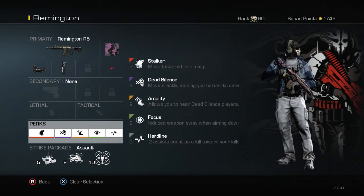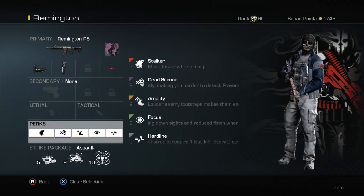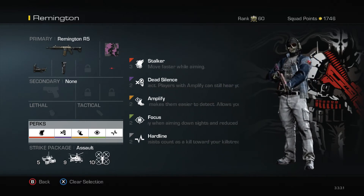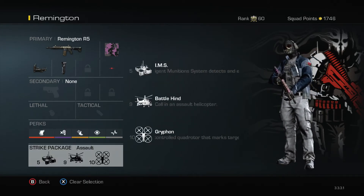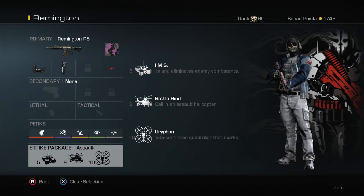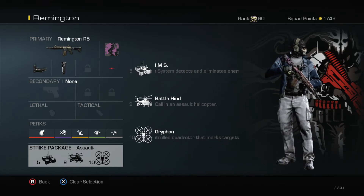Focus is definitely a must as well — I run Focus on all my classes. It wins you so many gun fights; you don't want your character to flinch when you get shot. Hardline — I usually play this class for streaks, so that's why I run it. I tend to go for IMS, Battlehind, and Griffin as my streaks. On maps like Warhawk I usually get myself into a building, plant my IMS behind me, and start shooting from the window. As soon as I get my Battlehind and Griffin I call those in at the same time.